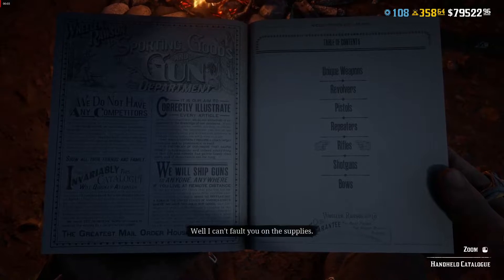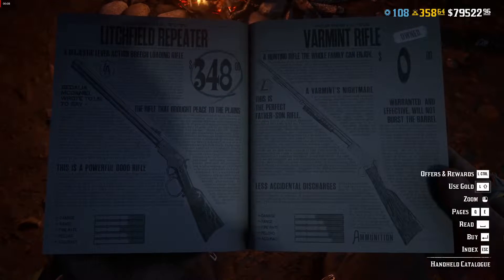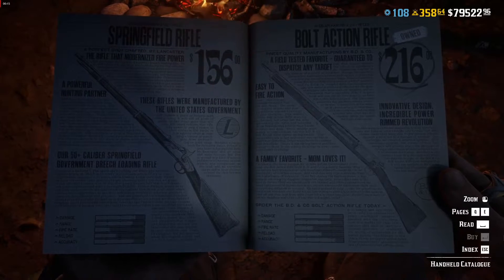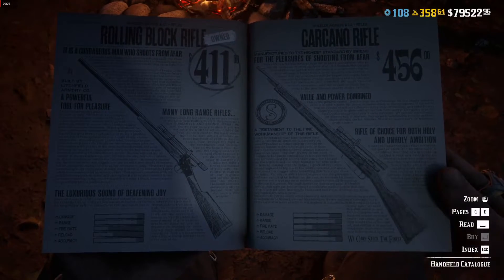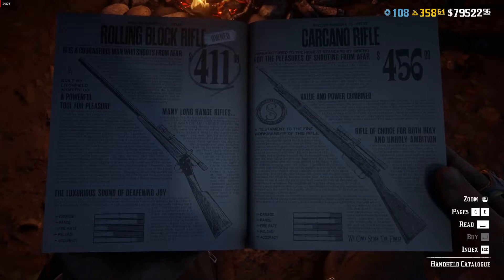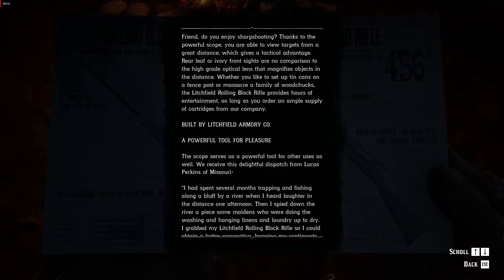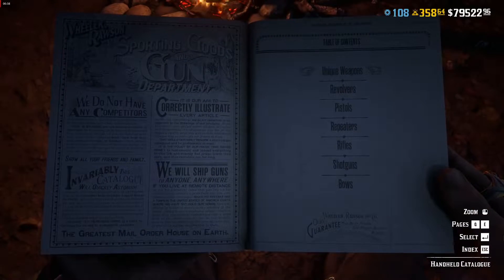Today we're going to farm some cougars and we need a rifle for this job. The varmint rifle is not going to work - you have to move on to something like the Springfield, which is an okay bolt-action rifle. Personally I use the rolling block rifle with a long scope. The carcano is more of a shoot-on-the-move type weapon, so I don't really recommend it for this. The rolling block or the bolt-action are probably the two best options.